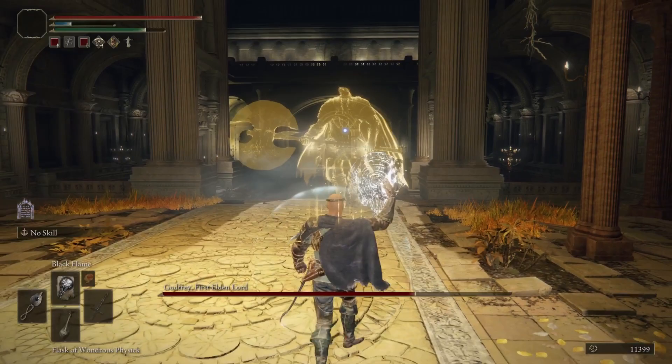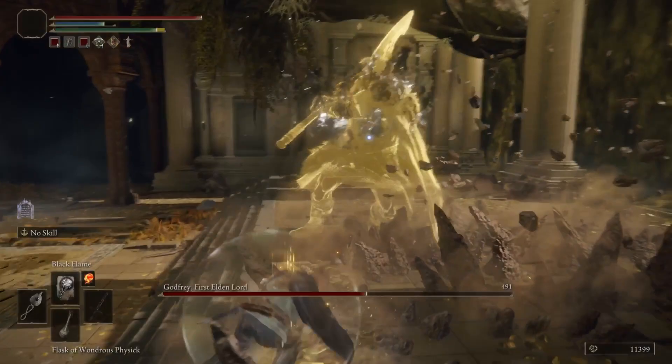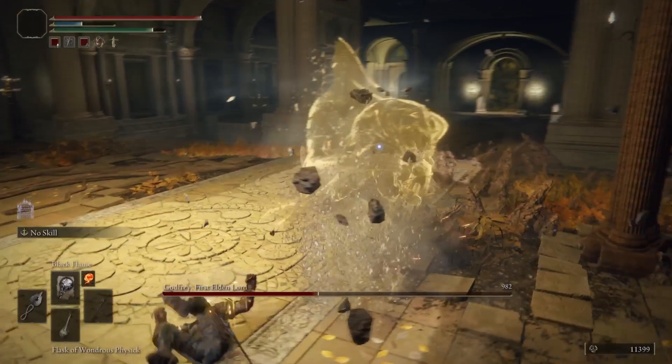When he rushes in, you want to be moving to the side of him and then dodge his sweep — his stomp. Whenever he does the stomp, you're gonna dodge again because he's gonna swing again, and sometimes he might swing another time. Just dodge that, dodge that, and then keep on throwing it. I forgot to dodge that one but every single time, just keep it up.